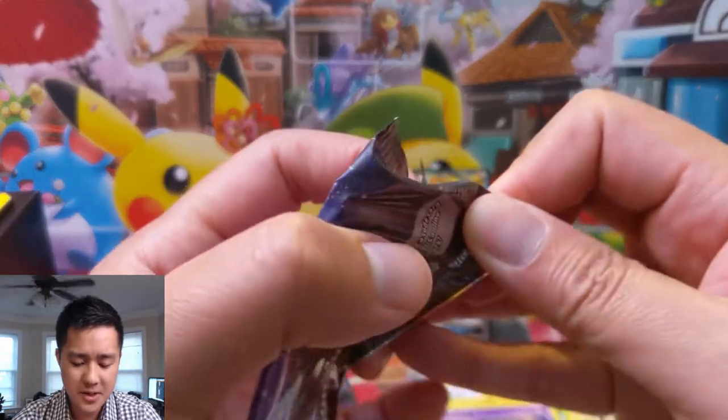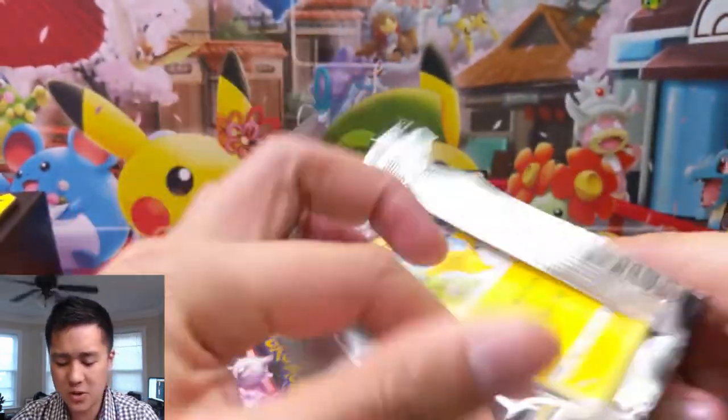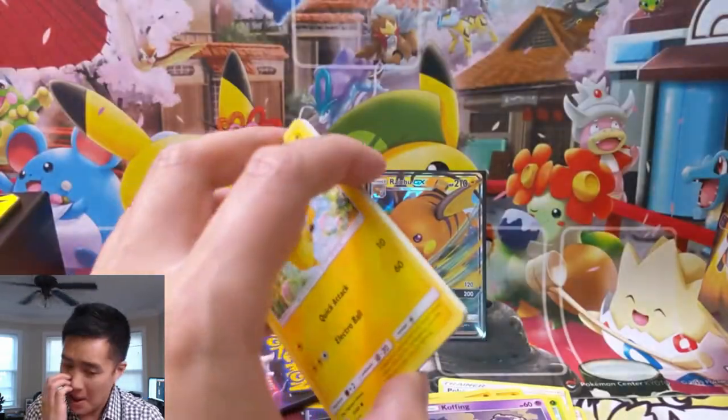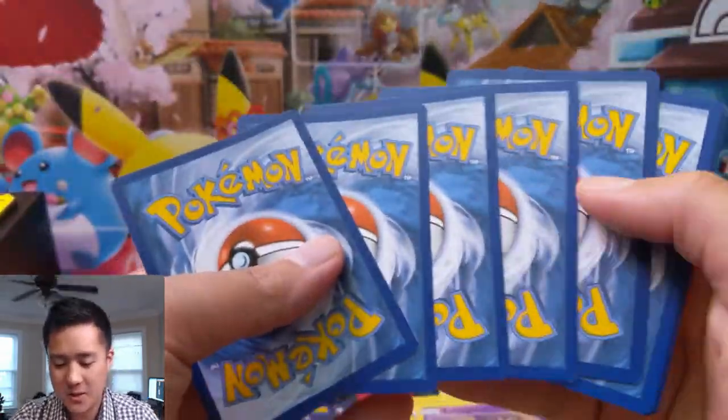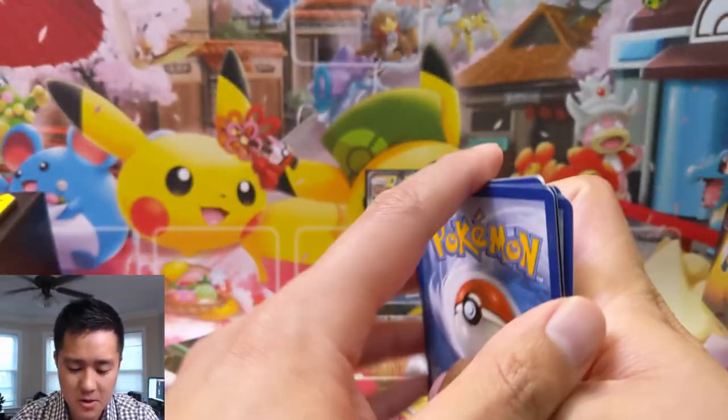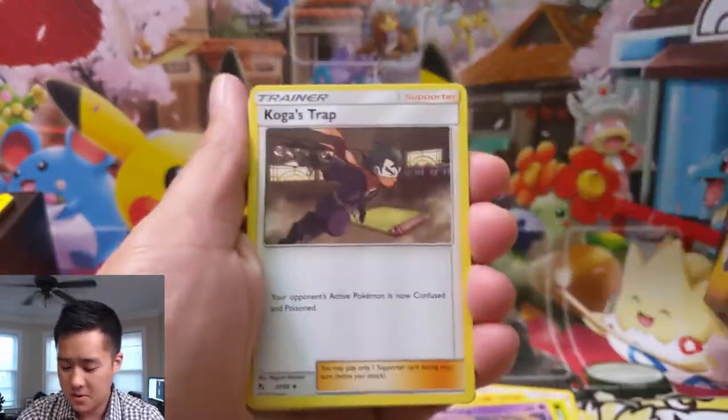I was watching AzulGG thinking about what deck I should make in Pokemon PTCGO. He was running a Mewtwo deck, which is nice because of those partnership tins. Now I can make a Mewtwo deck.